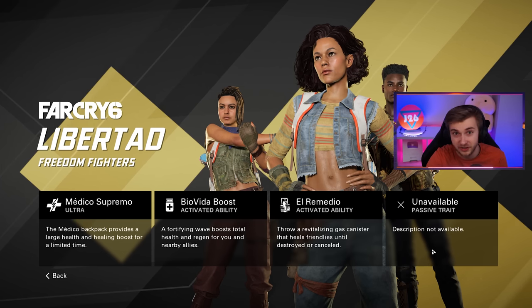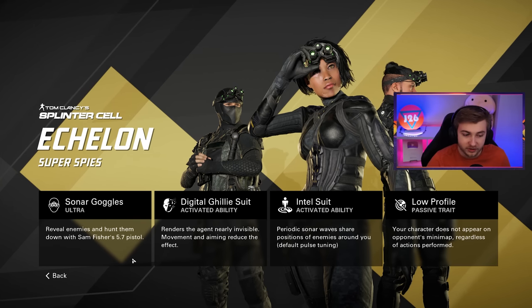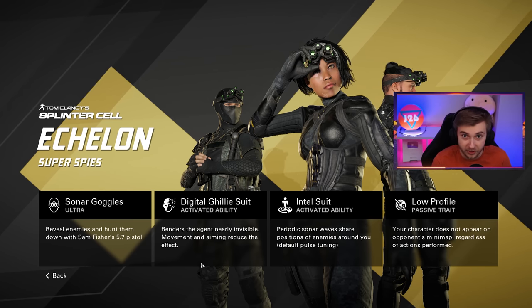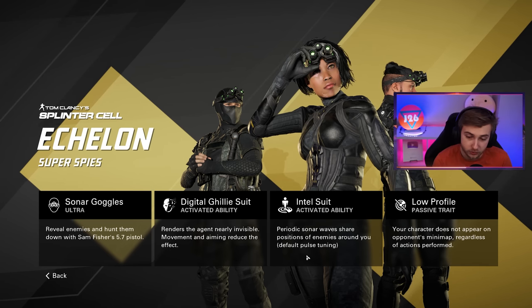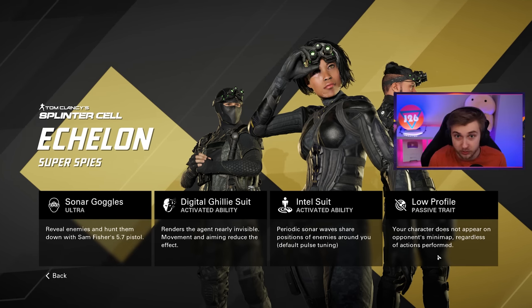Everybody's running the healing character right now, so they already removed the passive because it wasn't balanced - they're already tweaking things. For the Echelon faction, you got sonar goggles where you can see basically everything and get a one-shot-kill pistol, the digital ghillie suit for active camo, or the Intel Suit which is basically a portable radar - like a UAV attached to you. The passive means you don't show up on the mini map regardless of any actions, basically full-time ghost.